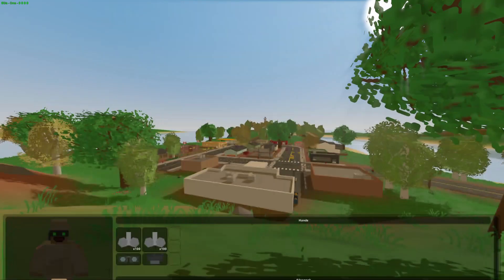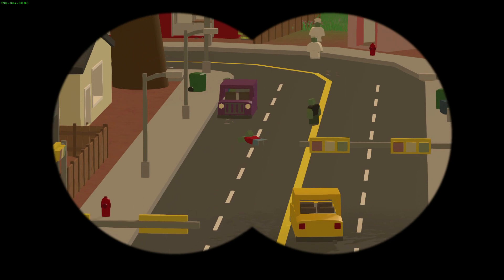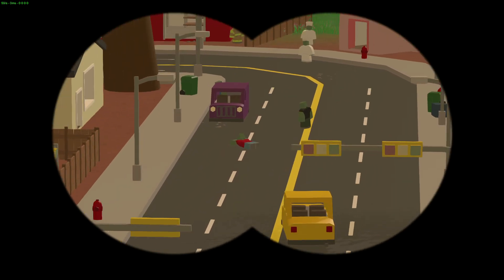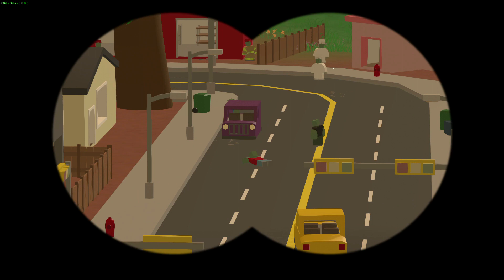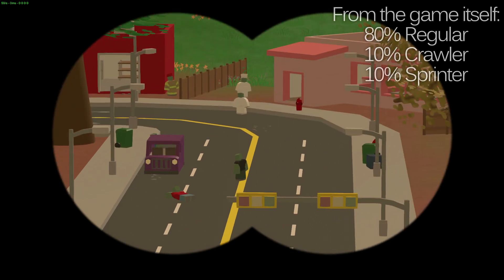I gave myself some binoculars so we can check it out from a distance. It looks like, when it comes to crawler zombies versus regular zombies, about 75% are just standard ones and 25% are crawler zombies. If you also take into account sprinter zombies, I'd say about 10% spawn for those, 20% for crawlers, and around 70% for the standard ones.